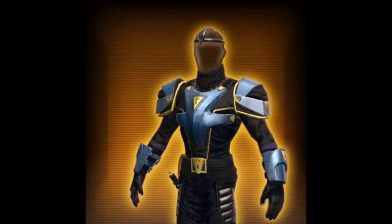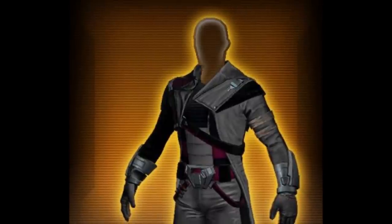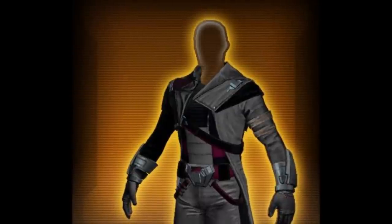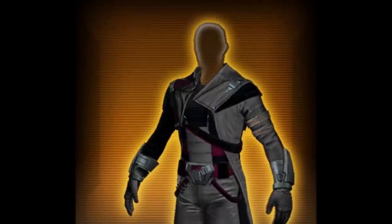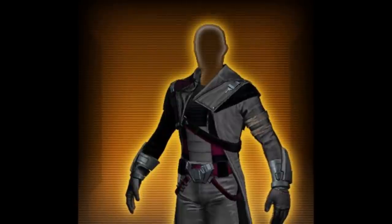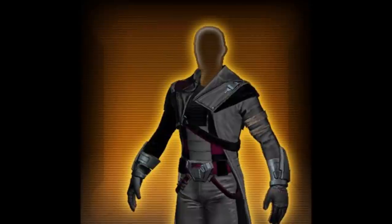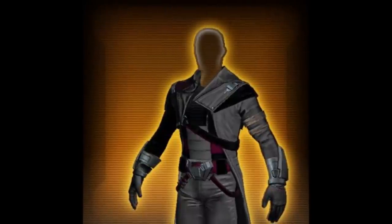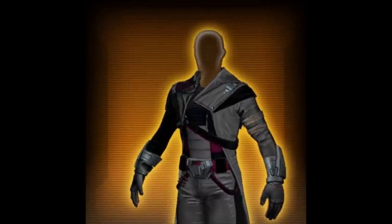Another armor set we have here — once again we don't have the name for this one. I can't tell if this is a reskin or not, but when I look at it, it looks cool. I'm not sure if we have a reskin version of it in game. The belt is very reskinny — I've seen that belt before. But the upper body armor I'm not sure about. There's no helmet with this one, which is always a bad thing because that makes supplementary body armor very useless. But the upper body armor looks decent.